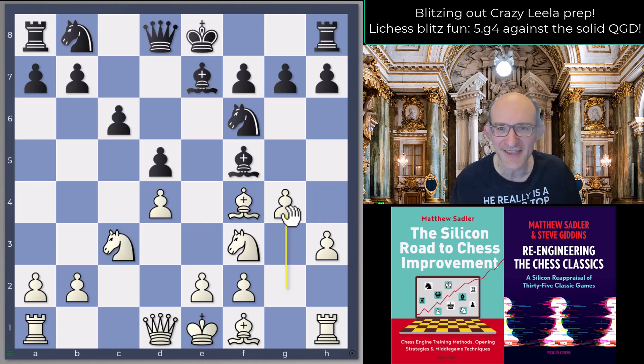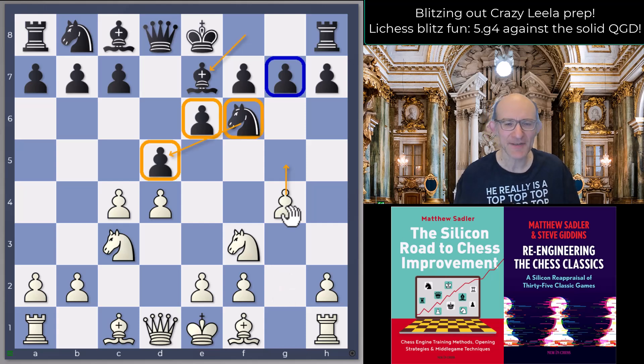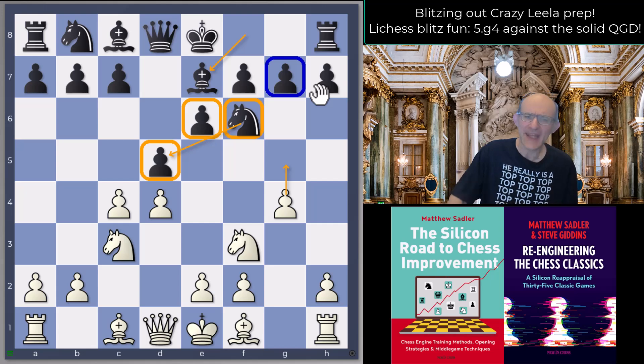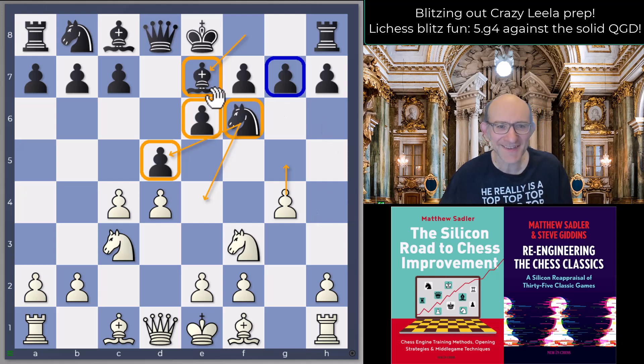Leela only made a draw against Weiss in the gauntlet, but still a very interesting game. What I'm playing is the move g4 - a little bit more violent, no preparation with h3, we're just looking for g5. First of all, you get the normal disruption with g5 disrupting a Knight on f6, which weakens Black's control of the centre and chases away a defensive piece from the kingside. It's got a special logic because Black has played Bishop to e7.